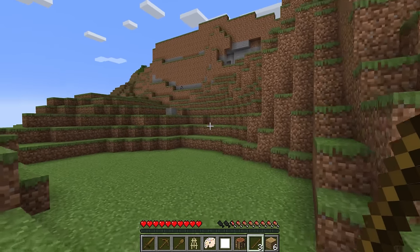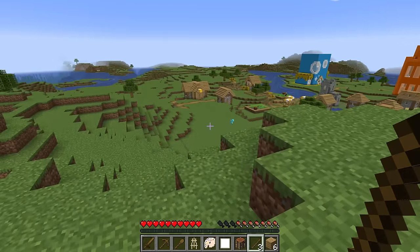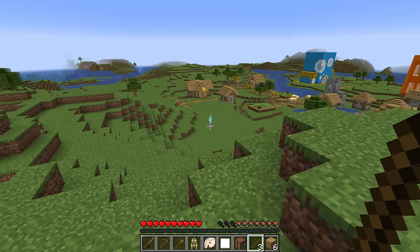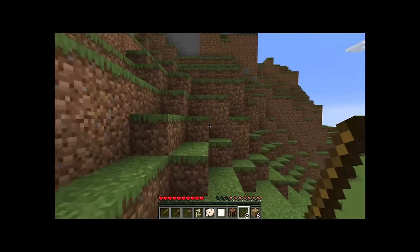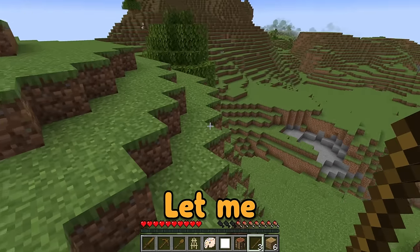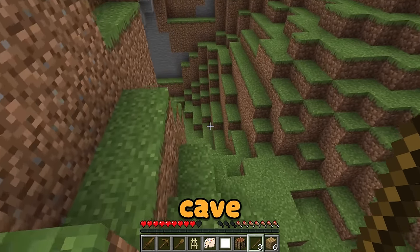Milo must be nearly done counting now, so I've got to be really careful. 59, 60! Ready or not, Chip! Here I come! He's right there! I'm gonna get you, Chip! You better start running! Oh no, Milo! You're hot on my tail, but I think I can outrun you. Let me just go over this hill. Wait a minute, what's over here? There's a cave! I bet I can hide from Milo in here!